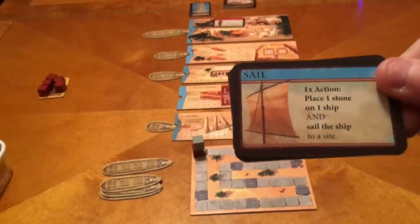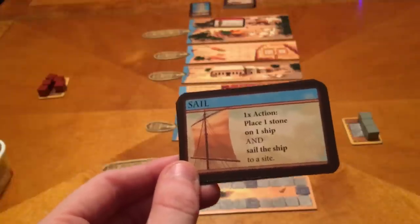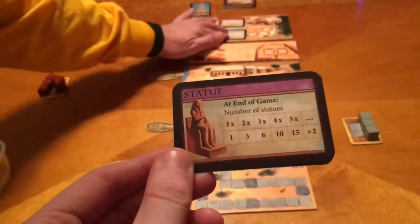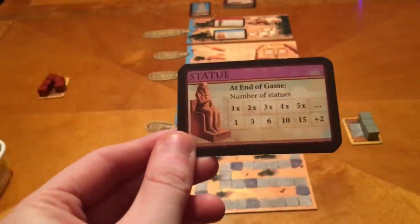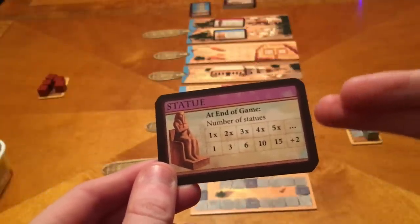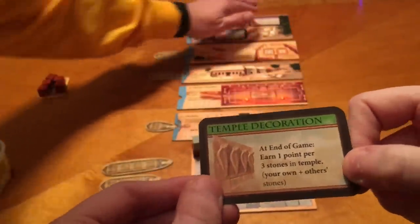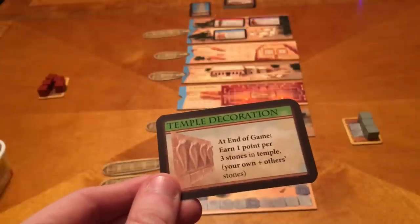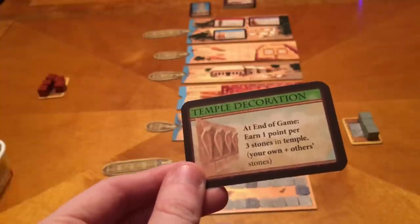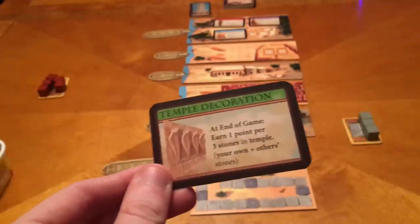Next is the sail card: for one action, you place one stone on one ship and then sail that ship to a site — instead of using three separate actions, you hold this card and play it when you want. Then there are statue cards — like Congress cards in Thebes — where you collect as many as you can, because the score varies based on how many you have, and gets better if you go past five. Then there are temple decorations: at the end of the game, you earn one point per three stones in the temple of any color, so keeping the temple full can help you score points there.